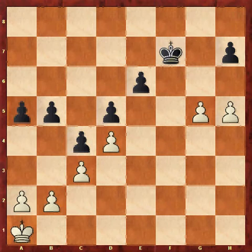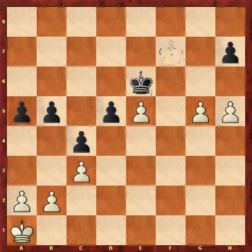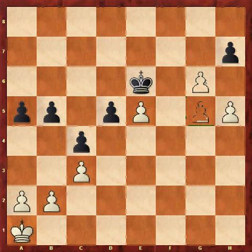So here, what is black's plan? Well, first it's just to get e5 under control, and perhaps sacrifice the pawn on e5. Let's see — white takes, black takes, and here white can simply play g6. Unless black wants to play h6, white will have a protected passed pawn on g6 for all time, black's king will be confined to the corner, and white can simply hoover up all the queenside pawns.